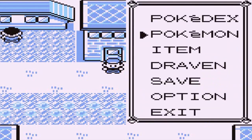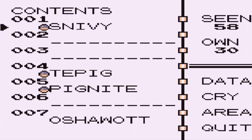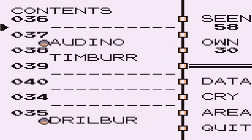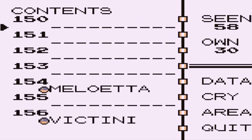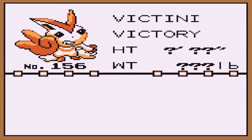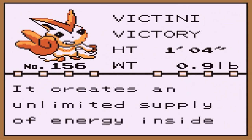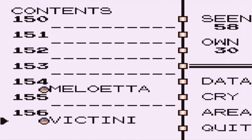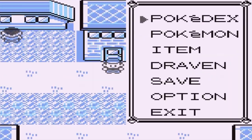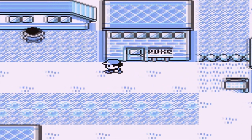We also got ourselves a Victini. Let's take a look at that — it's going to be one of the legendaries right here. Victini, the victory Pokemon: it creates an unlimited supply of energy inside its body which it shares with those it touches, which is great. I'm starting to think the legendary Pokemon are going to be easy to get.